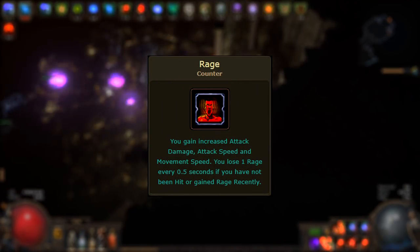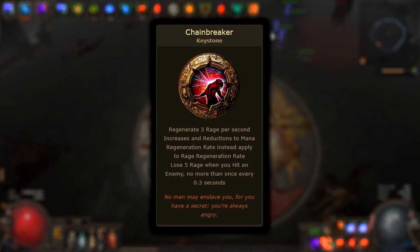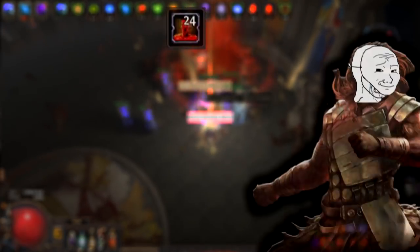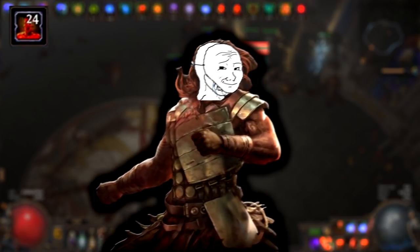You probably know that I hate Rage, but still use Berserker. Why? The Rage that I have I got from the Timeless Jewel Keystone, and my Ascendancy choice looks different compared to other Berserkers. So I don't need to grow my Rage before every boss.